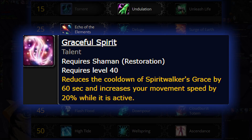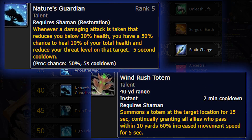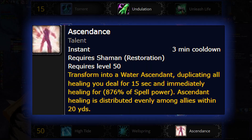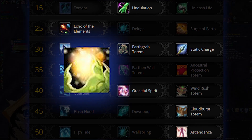I prefer taking Graceful Spirit in the level 40 row, but the other options are fine assuming you can make good use of them. Cloud Burst Totem in the next row is a must-take, as well as Ascendance. These two talents give you insanely powerful party healing while you're simply pressing your Healing Surge and Riptide.